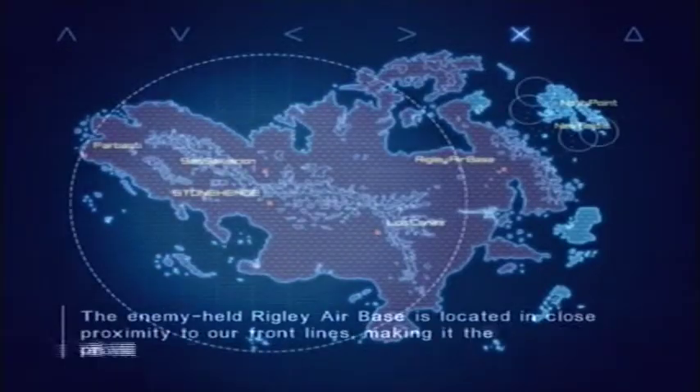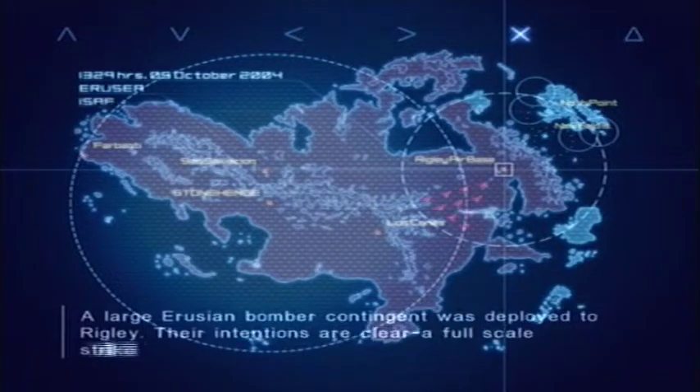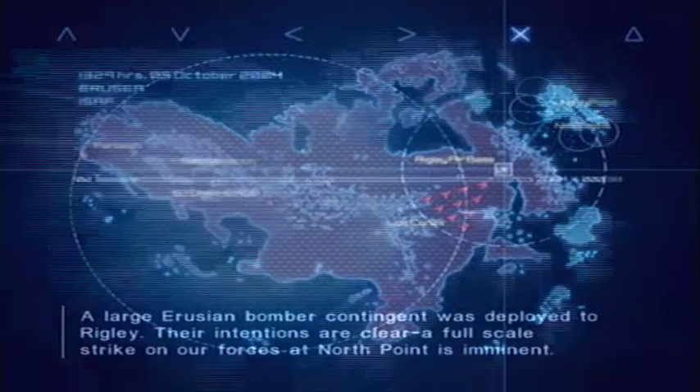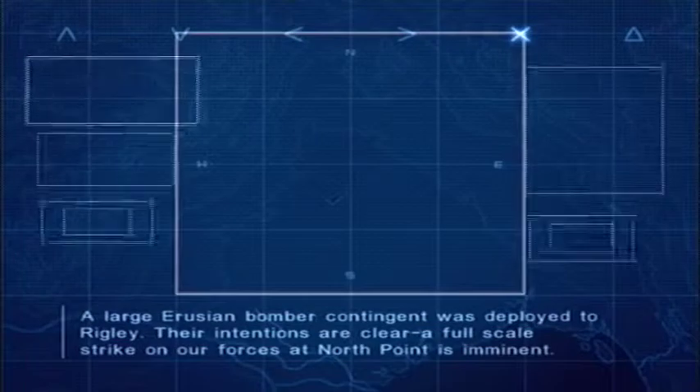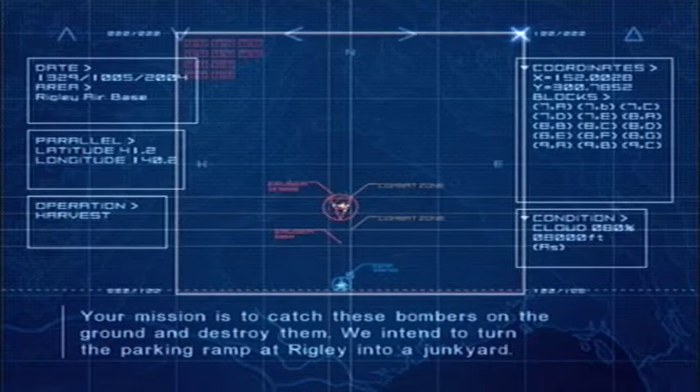The enemy-held Wrigley Air Base is located in close proximity to our front lines, making it the proverbial knife at our throat. A large Erujan bomber contingent was deployed to Wrigley. Their intentions are clear. A full-scale strike on our forces at North Point is imminent. Your mission is to catch these bombers on the ground and destroy them. We attempt to turn the parking ramp at Wrigley into a junkyard.